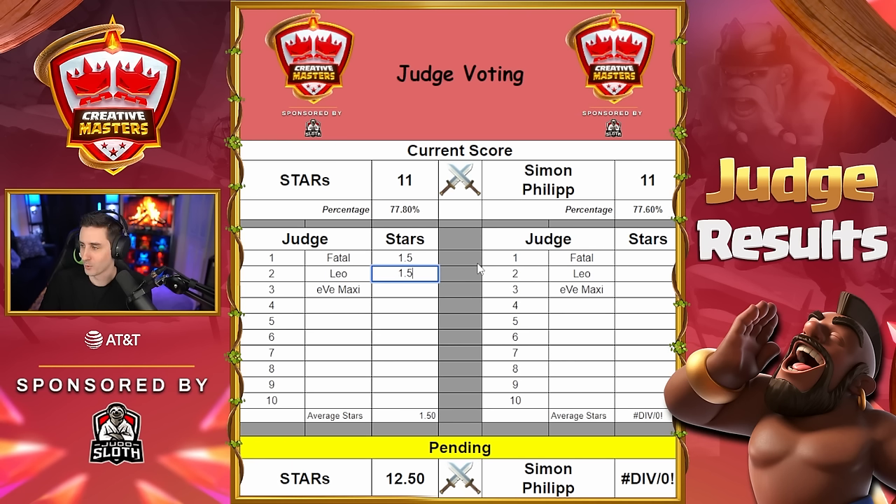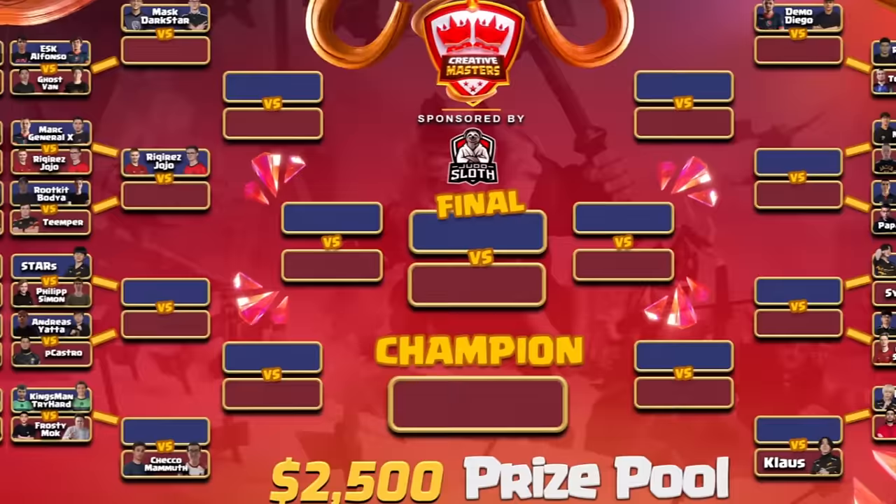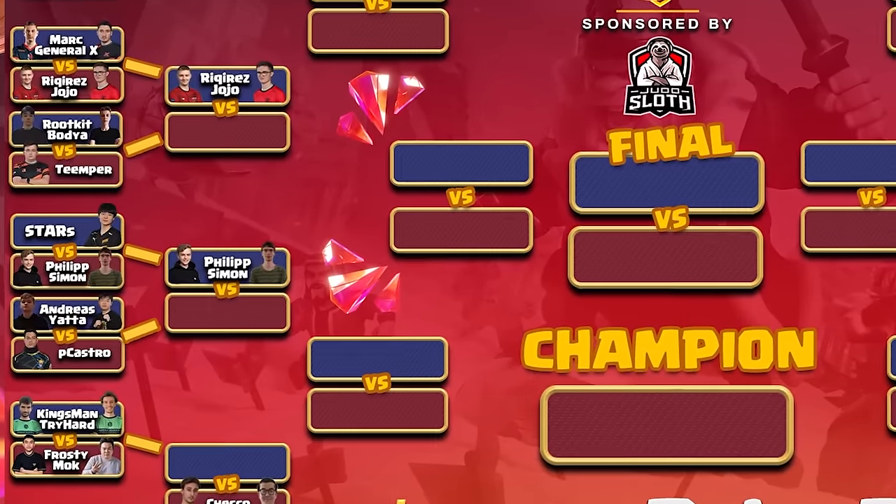Leo giving 1.5, and Eve Maxi giving two. Now for the other side — Fatal puts in two bonus stars, Leo puts in two bonus stars, and Eve Maxi puts in three bonus stars! That means Simon and Philip have just won this war based off the judge voting: 13.33 to 12.67. What a war!